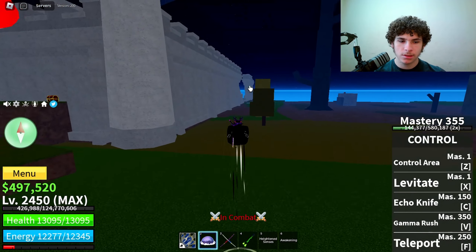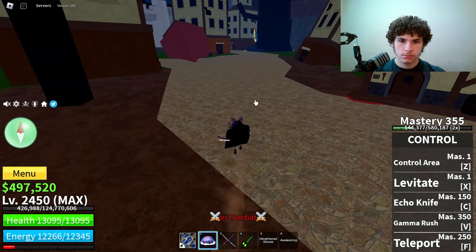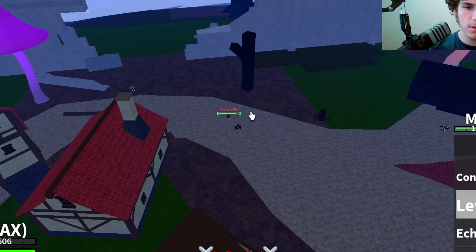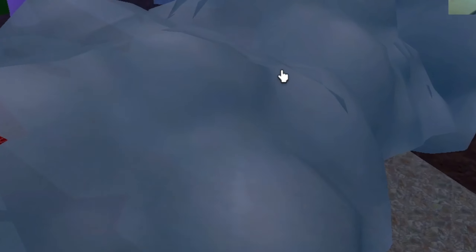You can also pick up buildings — come over here, it's pretty cool. Use Control Area and watch this: you can pick up objects and throw them at people. Let me pick up this house — bam, throw it at them — 3,880 damage. Pretty cool.